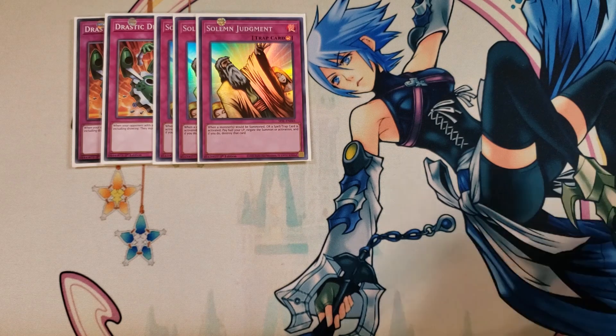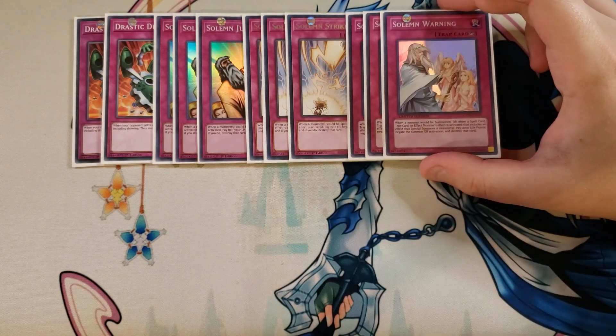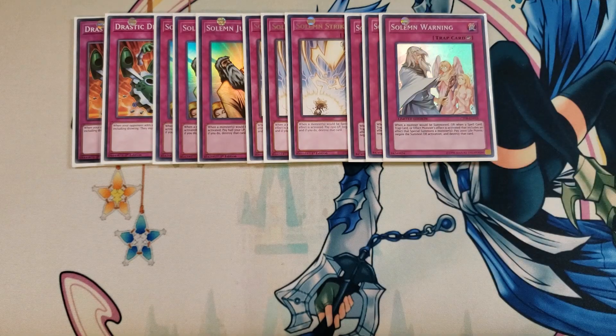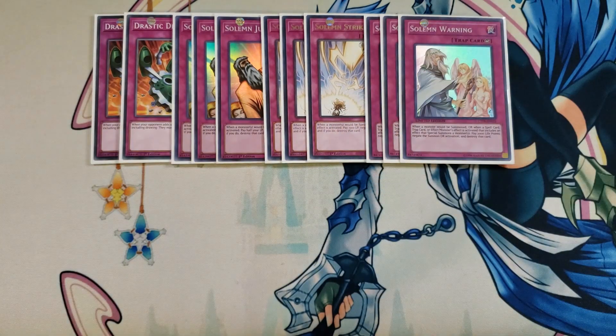We then play 3 copies of Solemn Strike. When a monster would be special summoned or a monster effect is activated, you pay 1,500 life points to negate the summon or activation and destroy that card. We then play 3 copies of Solemn Warning. When a monster would be summoned or a spell/trap or monster effect that includes a special summon is activated, you pay 2,000 life points to negate and destroy that card. That gives you 9 ways to stop the opponent from summoning or activating monster effects.